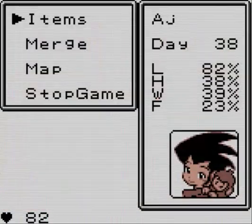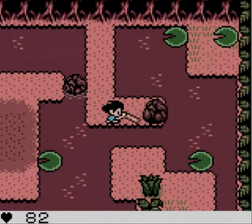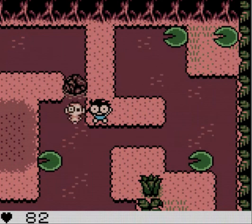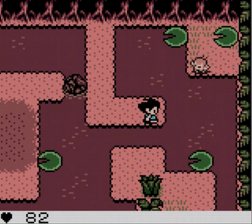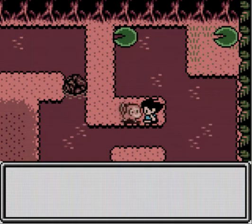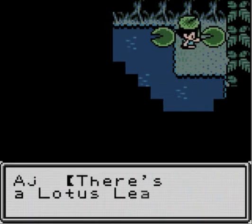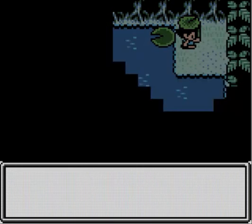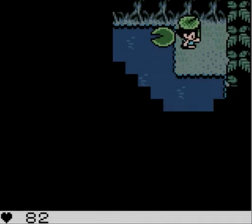Big stick - still getting used to these controls. He falls in the water - oh no. But he gets a lily pad for you! Thank you - oh, you're okay, that's what matters. I hate when it becomes dark. There's a lotus leaf here - maybe it'll float on water. You can take it.